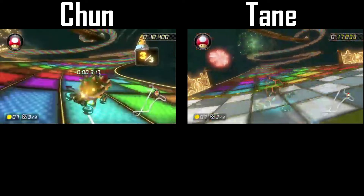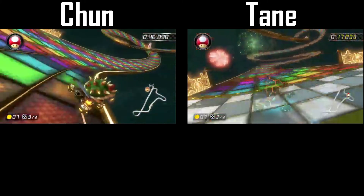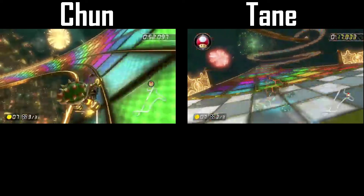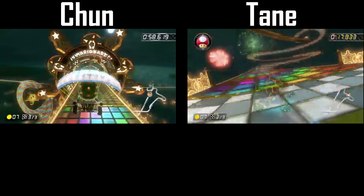For lap 3, Chun sticks to the script and takes a pretty good line with great turns. He drifts a bit wide in order to take the turns tight without having to brake drift. He'll grab a few mini turbos before using his last mushroom to keep his speed up and take the last few turns before hitting the fly ramp to soar all the way to the finish line.